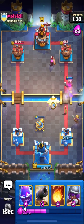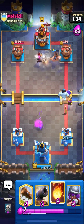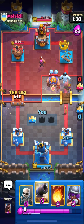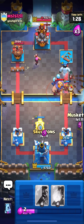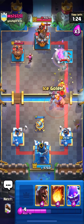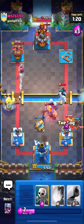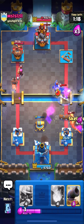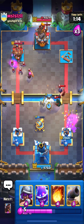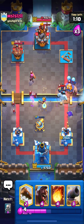I will also get some chip on his princess tower. I think our hog will get the princess tower — nice! I just need one more electro spirit connection. I'll place my cannon and then place my musketeer for his electro giant. His golden knight did call the dash, so I'll place my skeletons for it.